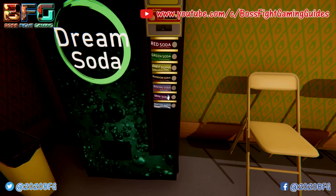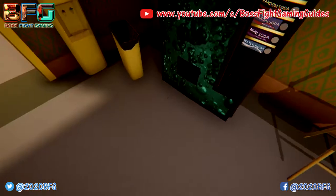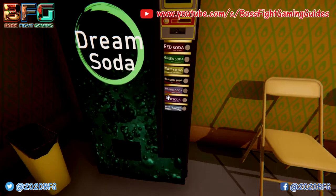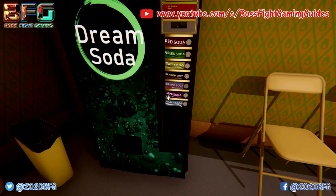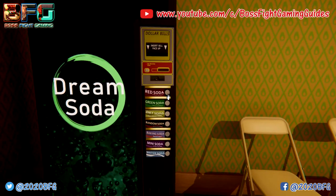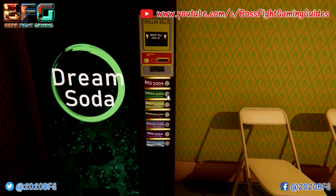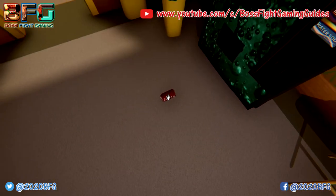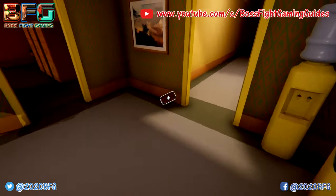Press any of the buttons apart from mini. Any of the buttons — the red soda, green soda, diet soda, water soda, whatever you want — as long as it is not mini. Mini would work but it's a little bit easier to do one of the others. So whenever you're ready, choose one of the drinks. I'm going to choose the red soda.